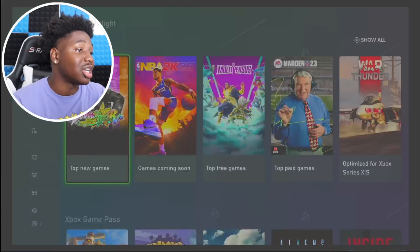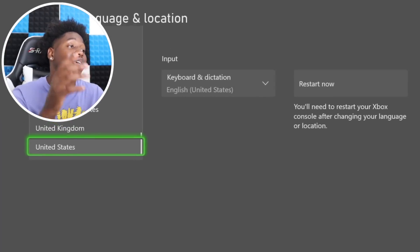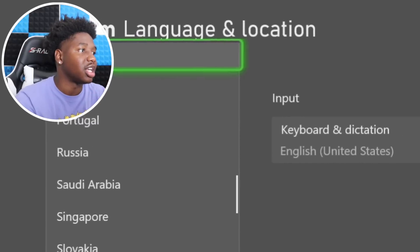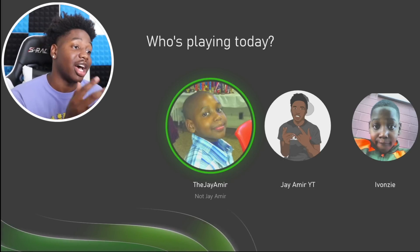On Xbox, you guys wanna go to Settings, then System, then Language and Location, and you wanna change your location all the way to New Zealand. I'm not gonna cut anything — I'm gonna press restart now. This obviously turns off my Xbox. It's on black screen. Changing my location to New Zealand allows me to get ahead of the curve.